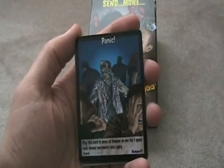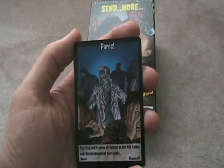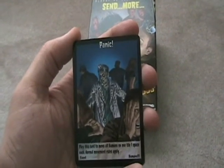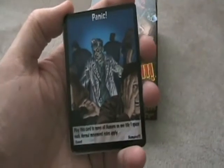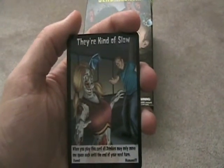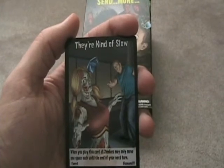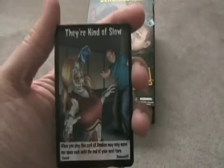Panic: play this card to move all humans on one tile one space each. You can actually move them away from someone, or move them to your own zombie if that's what you're looking for. They're Kind of Slow: when you play this card, all zombies may only move one space until the end of your next turn, meaning you slow down everyone's movement in the game.